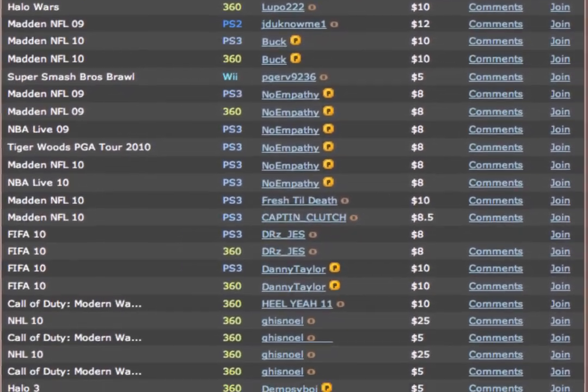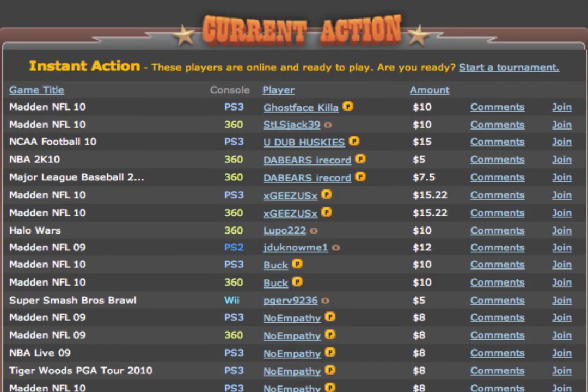Another way to find an opponent is by looking at the posted matches in the Current Action section, located at the bottom of the My Saloon page. If you want to play a posted match, you can just click Join.